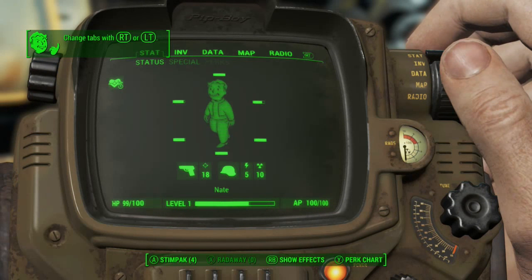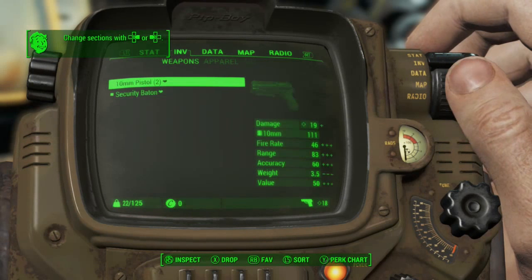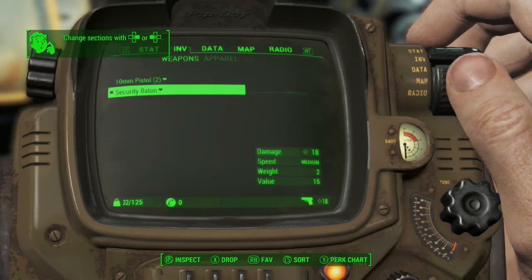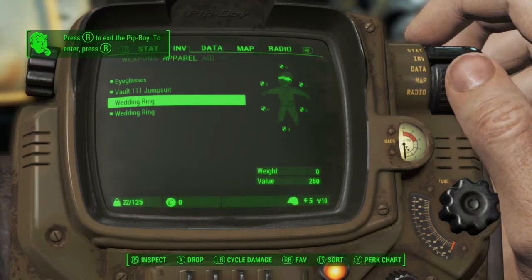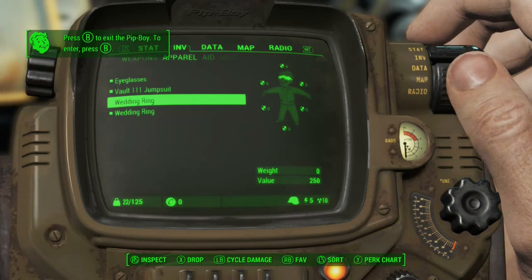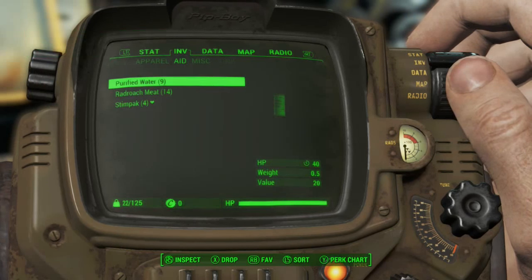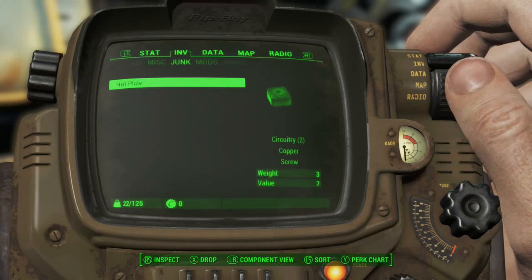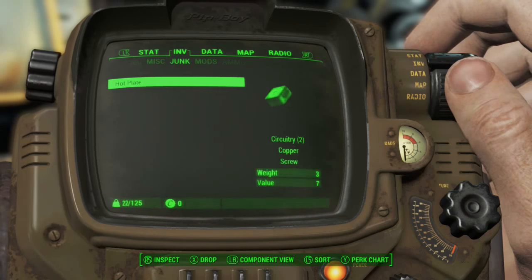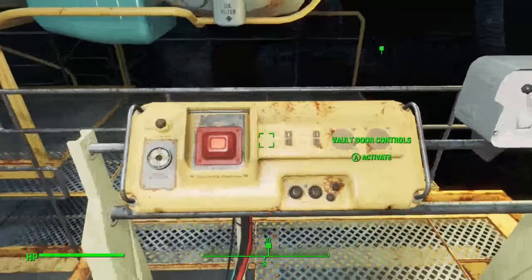Let me quickly check our inventory. We've got two 10 mil pistols with 111 rounds, a security baton, some eyeglasses, the jumpsuit, our wife's wedding ring which we can sell for 250 caps, and our own wedding ring. We've got nine purified water, 14 radroach meat, a hot plate which is good for circuitry, and 111 10 mil rounds. Let's open the vault and we shall be exiting.